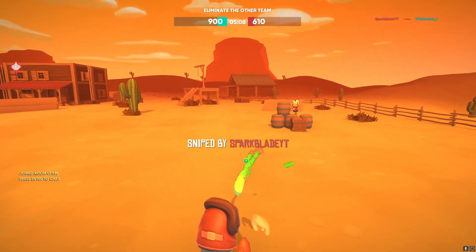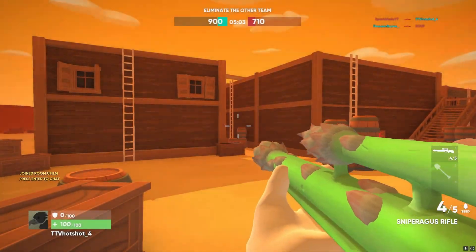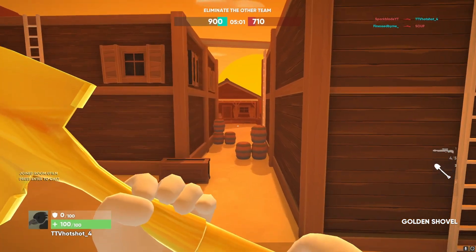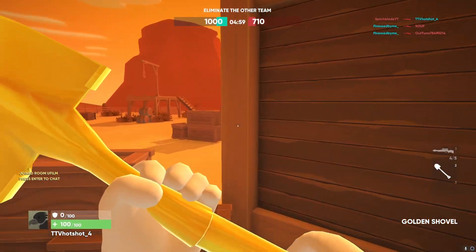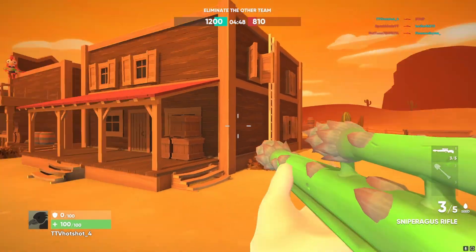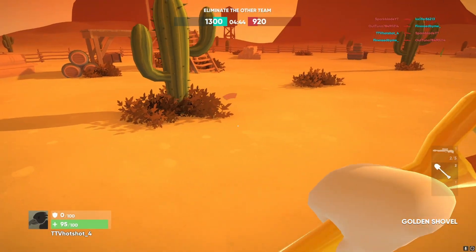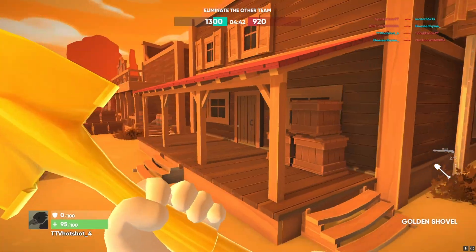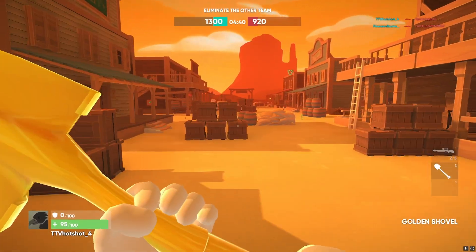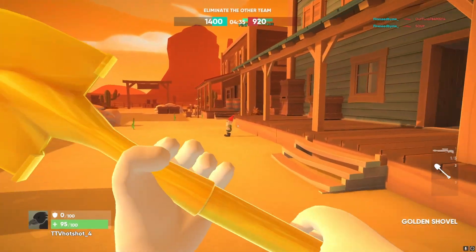Oh, I absolutely just got dogged on. Spark Blade YT is a menace bro. My name's gonna be dog as well. We got a kid — got him! I got hit by the cactus, that's wild bro. I thought I had snipers. Oh there's a gnome. Wait, I'm griefing — oh that's my teammate.